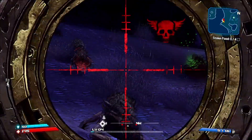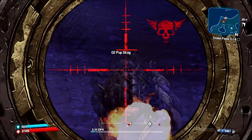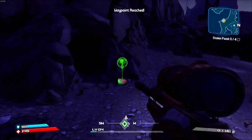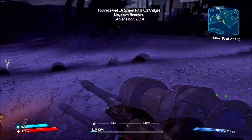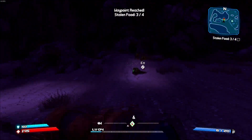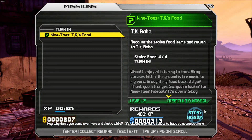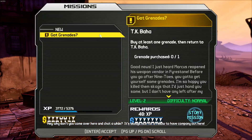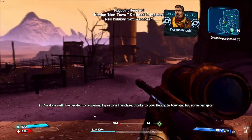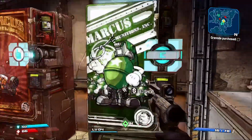The side quest is to retrieve some stolen food. You don't technically have to kill the Skaggs, but we are going to because it makes the game a lot easier — and this is a level-based game. The more enemies you kill, the stronger you get. If you avoid side quests, you might have a hard time. In Borderlands 1 there are so many side quests — you can go to one area, do three or four at once, knock them all out, and turn them in together for a really quick level boost. It is absolutely absurd.